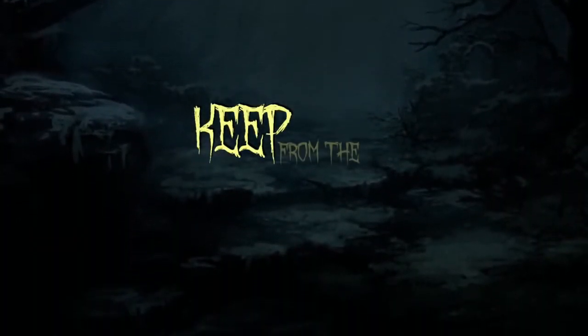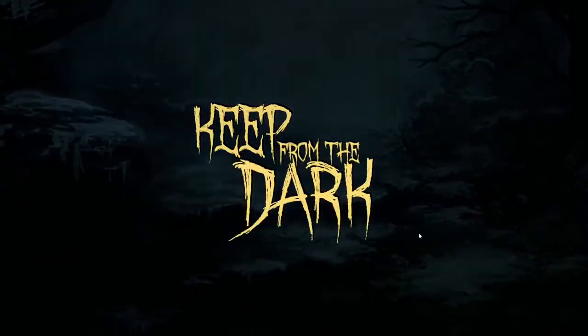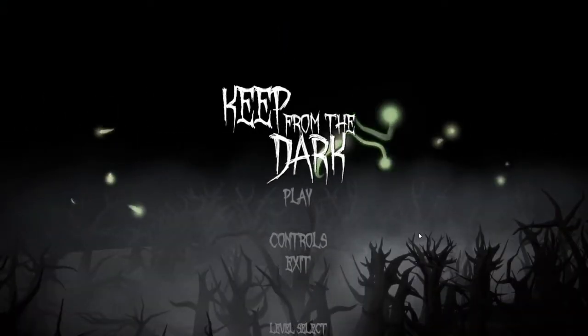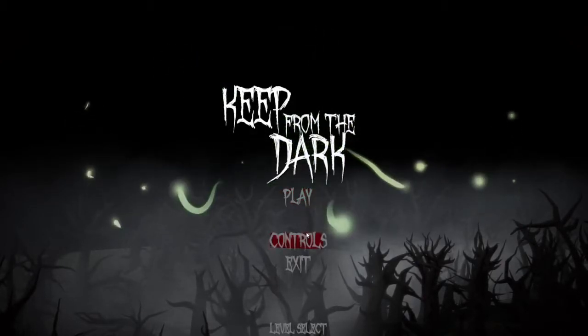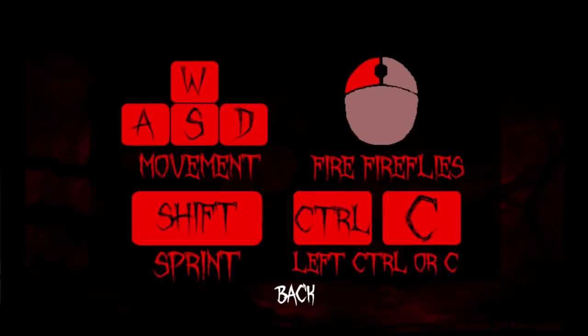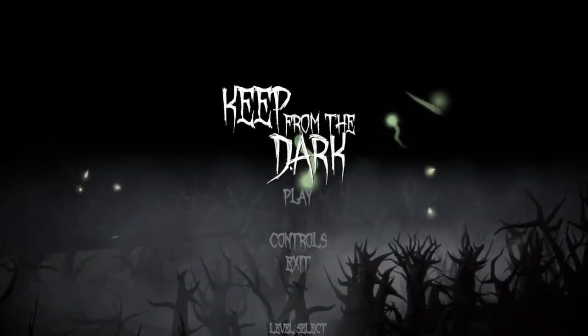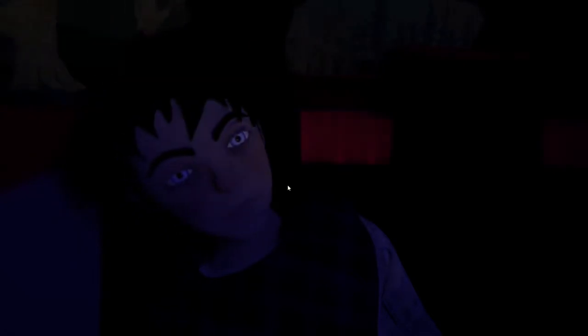Hi guys, welcome back to another itch.io free-to-play walkthrough. It's been a while because my internet's been out, but I'm back. Today we have 'Keep from the Dark.' As always I'll leave a link to the game in the description. If you liked the video please like and subscribe. I think you're supposed to be looking for your mama or something. Let's look at the controls so I don't insta-die. I can shoot fireflies at people and move, and left-click as well. I have to use left controller C to shoot — that's kind of unfortunate. This was a 2019 final school project and it looks pretty dope from the screenshots.